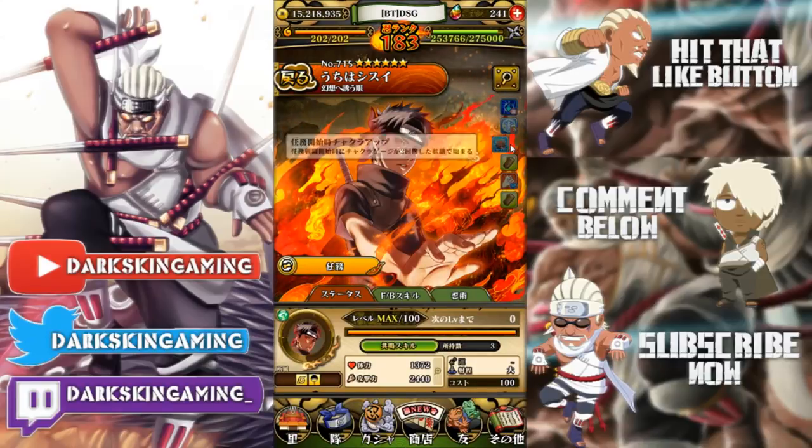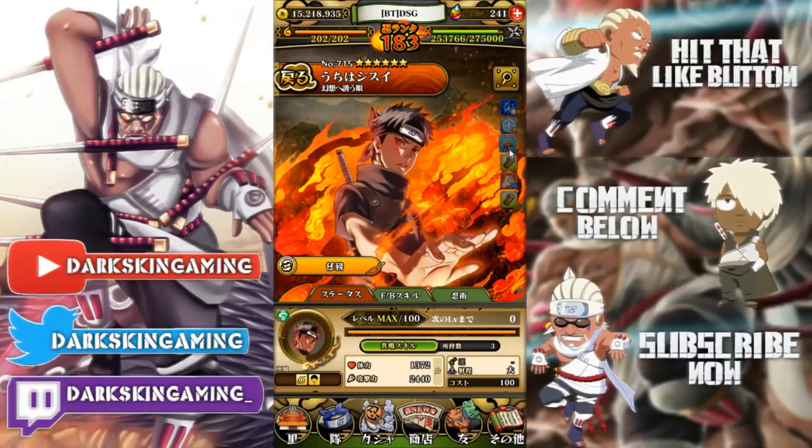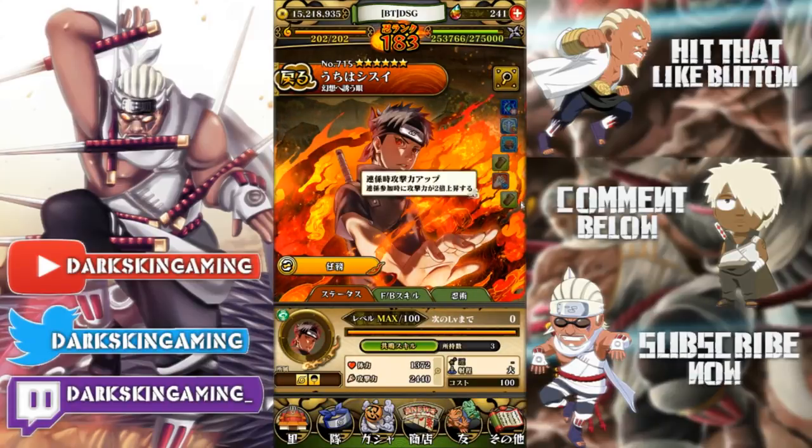That means he can use his jutsu and then have it ready again the very next turn. He also has a 20% chance to dodge and boosts attack by two times during combinations, plus a 25% chance to dodge — so he has a 45% total chance to dodge. With that two times multiplier on combos he's hitting for 5000 damage, and in PVP if he combines with somebody he's hitting for 8000.